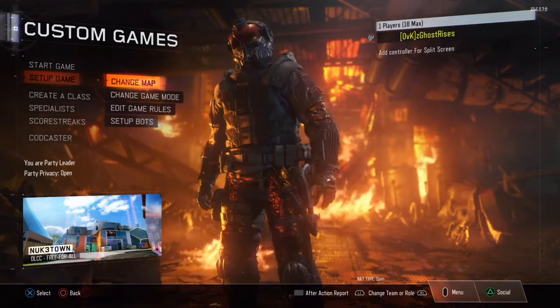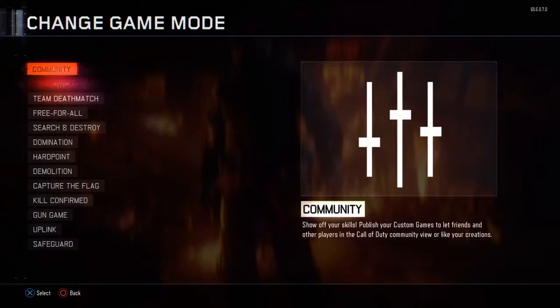What you gotta do is go to set up game, change game mode, go to community and popular.